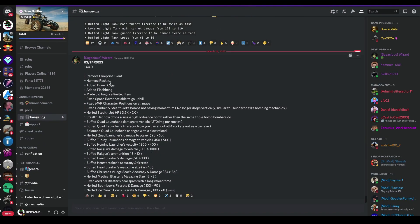Removed blueprint event. Humvee reskin - that's pretty sick. Added a doom buggy. Added flashbang. Made old buggy a limited item. Fixed space rover to not go uphill, so it goes uphill now. Oh, that's nice, because that thing was pretty ass.